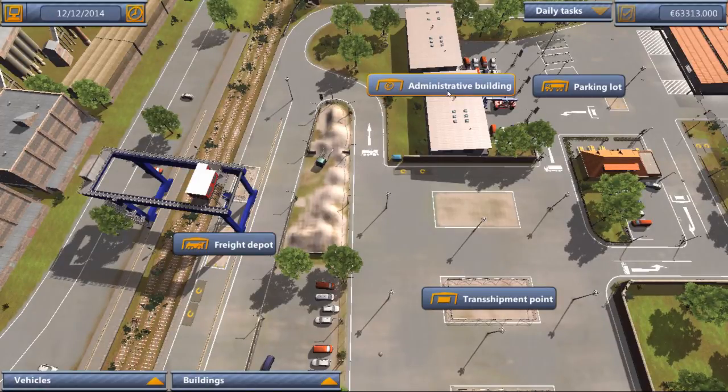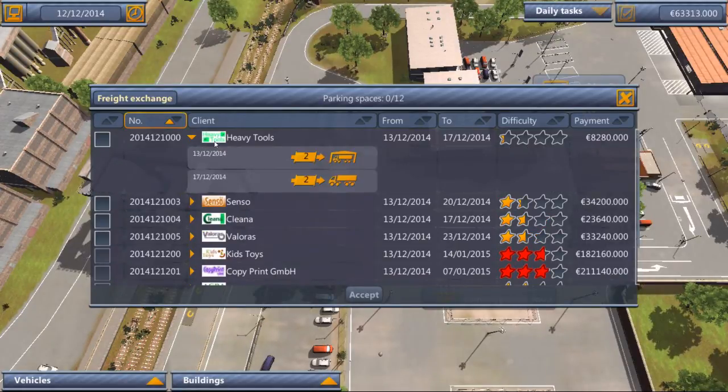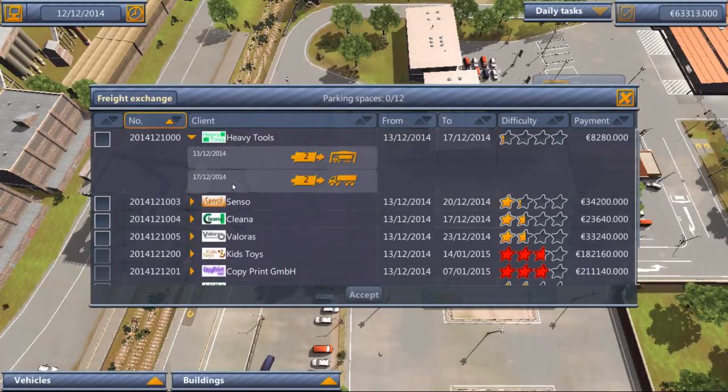The administration building is key to everything. If we click on it, it opens up all the available jobs. And if we click on a job, it shows you exactly what needs to be done. For instance, this one: on the 13th of December, a truck will arrive and you'll want to unload two containers. Then four days later, on the 17th, he will come back for the two containers and you can load them onto a different truck. That contract will pay out 8,200 euro.